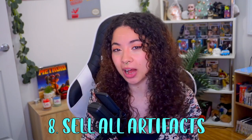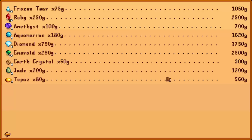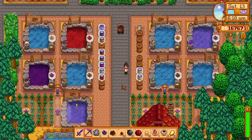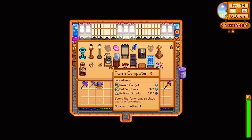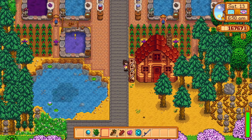Tip eight: sell your artifacts. Once you hand them in to Gunther for the first time, there isn't much use for them after that. You'd be surprised how many you have and how much space you could save. However, keep the following artifacts as they're required for further recipes: the dinosaur egg, which you can turn into mayonnaise or use in an incubator; the dry starfish, which may be requested by fish in a pond to expand; the dwarf gadget for crafting a farm computer; and any prehistoric skeletal or fossil artifacts, which can be used in a bone mill to turn into fertilizer.